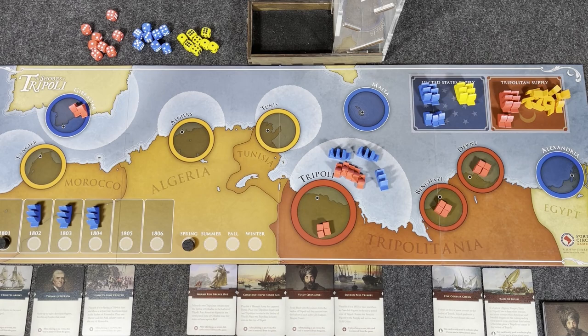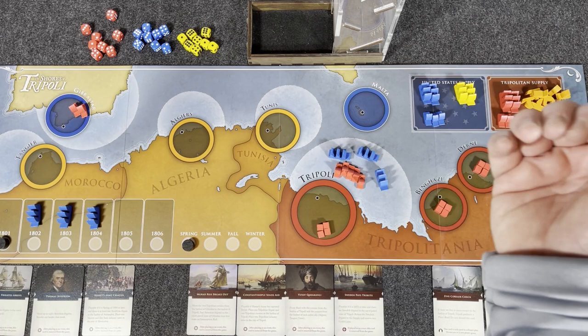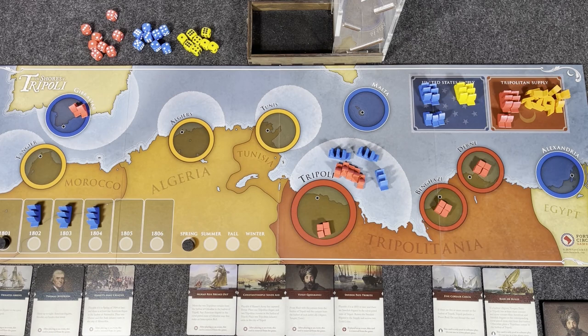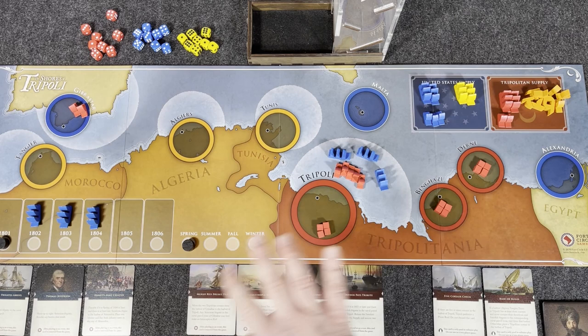So that's a pretty good overview. The United States is trying to get to Tripoli or get them to sue for peace. The T-Bot is trying to keep raiding, keep taking your gold, and make the war too costly — either by sinking your frigates or capturing your gold. Let's dive into the full turn playthrough.